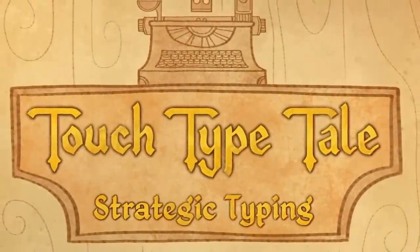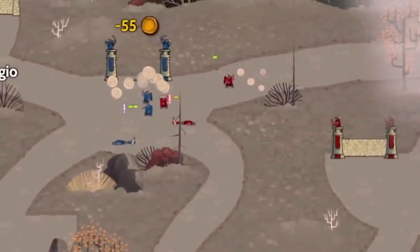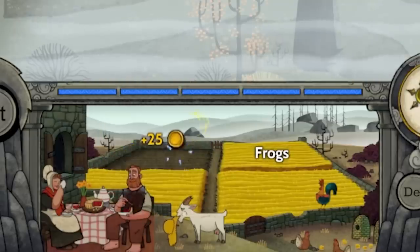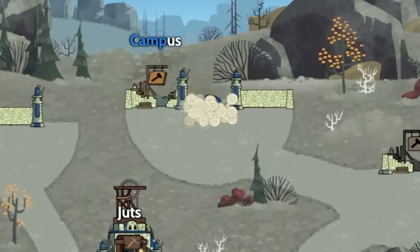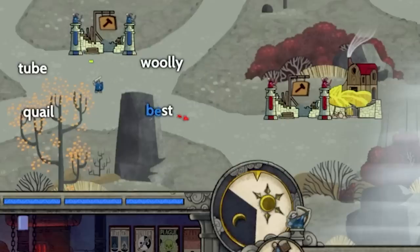Welcome to a game called Touch Type Tail. It's a real-time strategy game, but instead of controlling everything with your mouse, you control it through typing words on your keyboard. We'll be able to build buildings, train troops, and expand our territory just through typing.